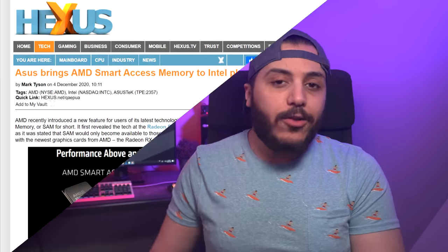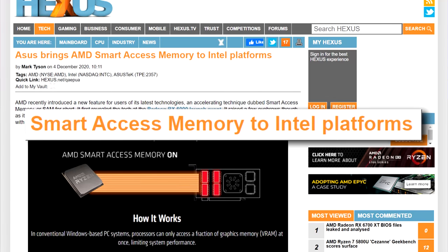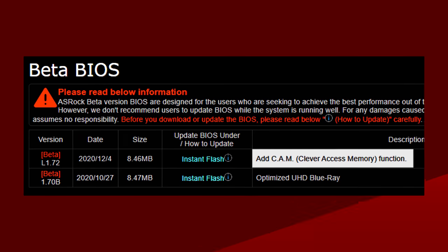It looks like motherboard vendors such as Asus, ASRock, and MSI took it upon themselves to integrate that feature in their latest BIOS, but on the Intel platform. And, despite the PCIe Gen 3 limitations on the Intel platform, Smart Access Memory — or Clever Access Memory, as ASRock calls it — still gives you a great performance boost.